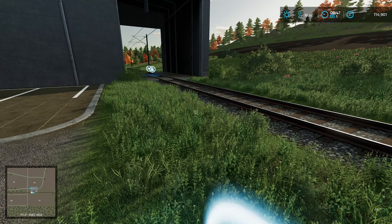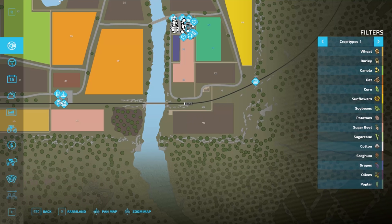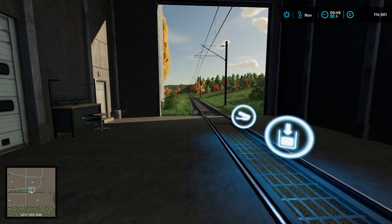Hello everybody and welcome back to Farming Simulator 22. I'm expecting a train very soon because we have a good price on sugarbeet — £465 is good. The grain elevator is offering a bit more but we're using the train silo because we can store it for free. We miss out a little bit but we've taken advantage of the storage and we're selling at a good price.